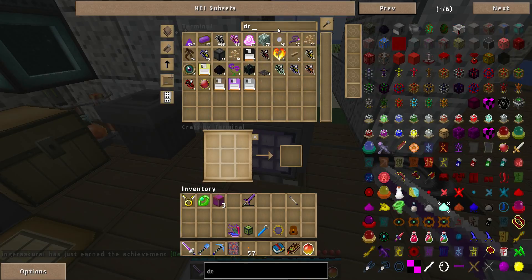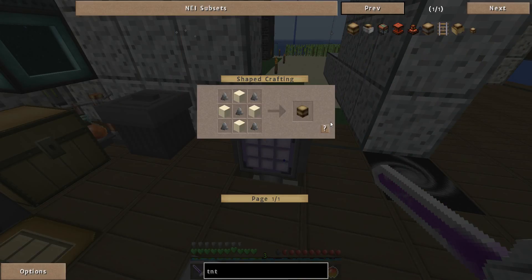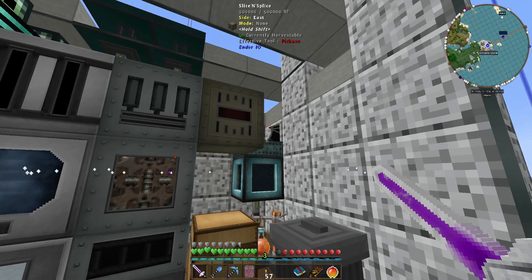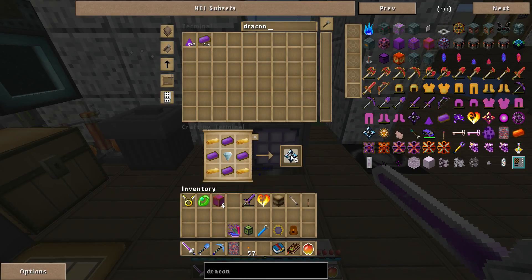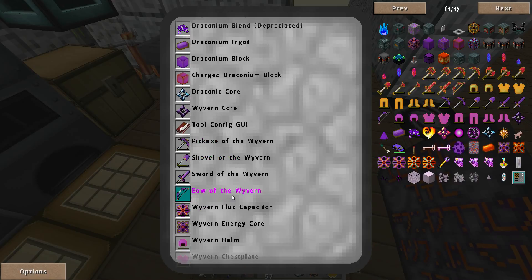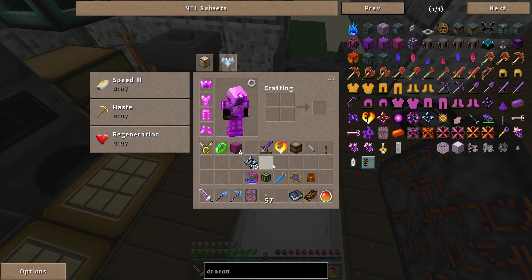We're going to need to upgrade this. First we're going to need a dragon heart, got those from defeating the Ender dragon or one of the chaos dragons. We need TNT, some dynamite, and a lever. We need 16 draconic cores — 4 for every block of charged draconium. Drop the dragon heart, activate with an explosion from the TNT, and place 4 to 16 draconic cores on the ground near it. Activate the heart. Yes!